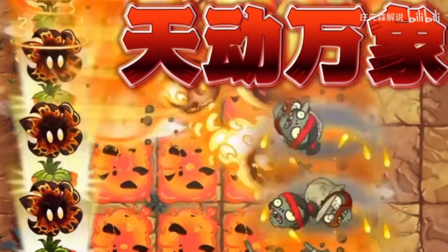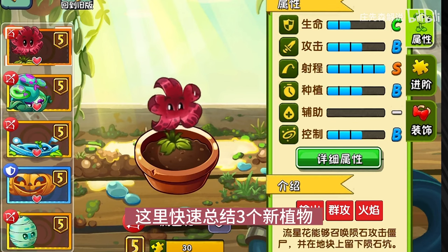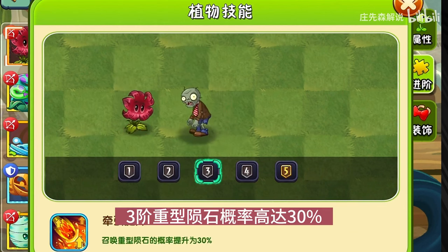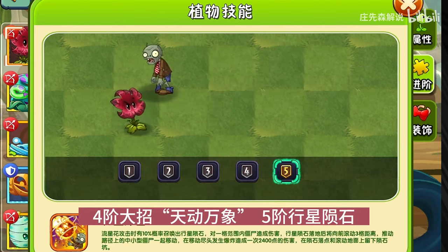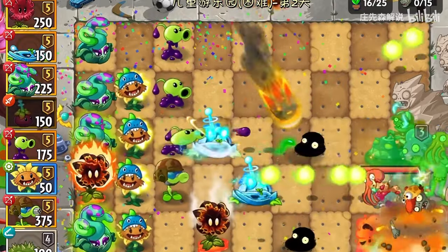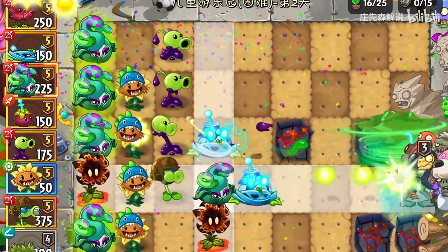The two other new plants are from the international version of PVZ2 and work pretty much the same way. The only difference with Meteor Flower is its costume ability, which increases the amount of meteors, and its additional tiered abilities that include a chance to activate plant food on planting and a chance to summon planetary meteors, which can knock back zombies, bundle them all together, roll, and explode.